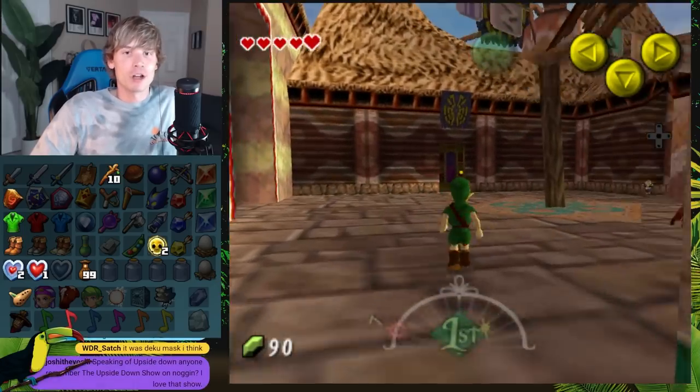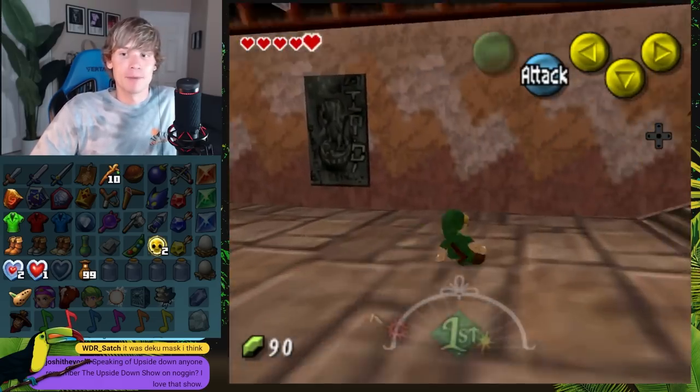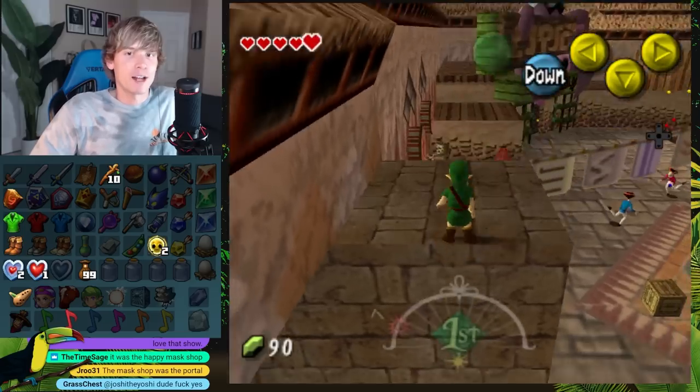Wait, was the song note the density symbol? Fortunately the Majora's Mask menu is snappy as hell — this thing just pops up. Thank God, unlike the Ocarina of Time one, which takes a whole entire fortnight.